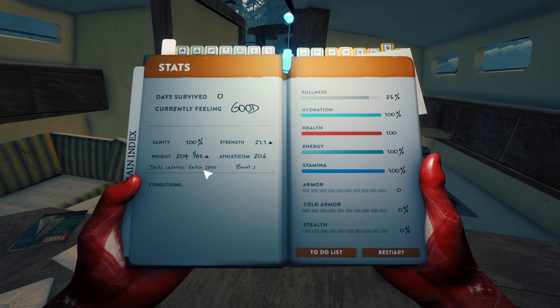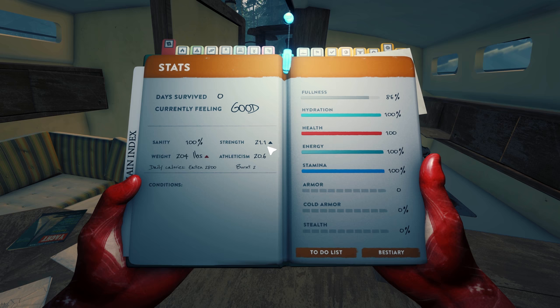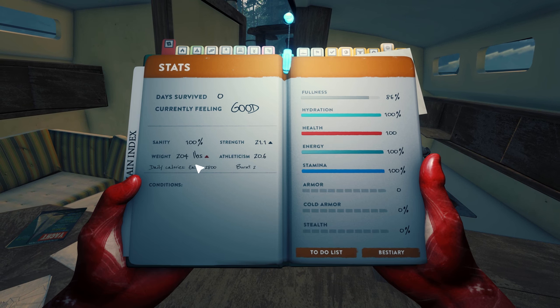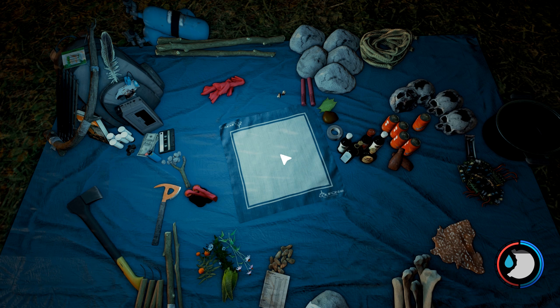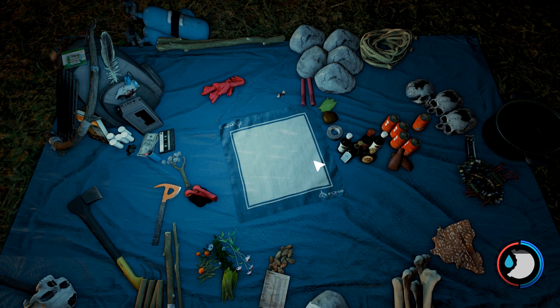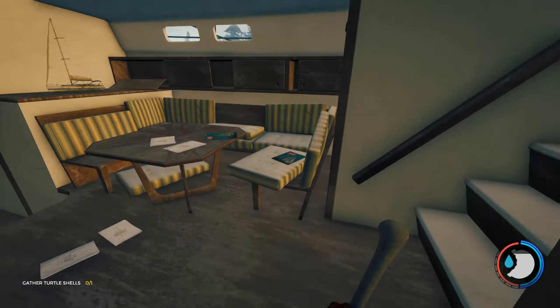Once you wake, eat something straight away and drink. I need a lot of cans because I'm doing calorie loading - it gives me 3000 to work with. Let's review how the start went: I gained one strength and it's not even day one yet. My weight is at 204-205 - that's good. Athleticism is going up slowly, got a lot of calories. This is my inventory from just one day.